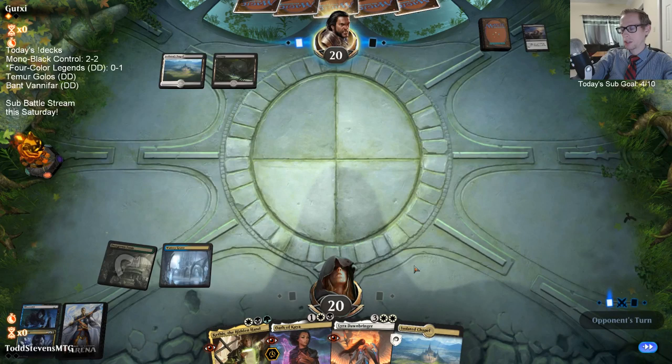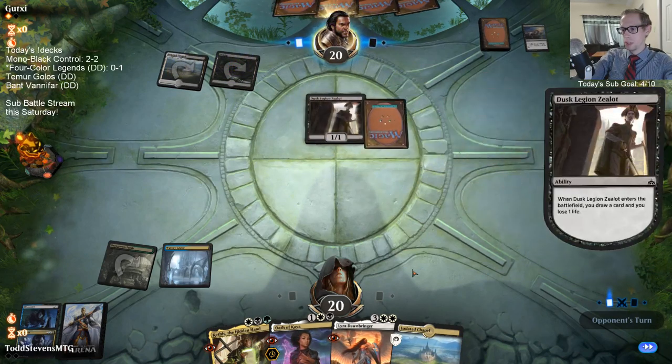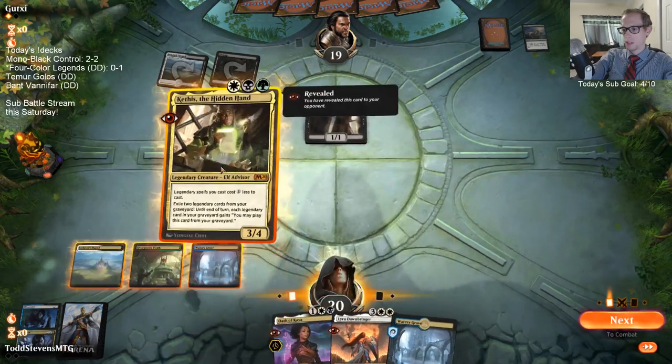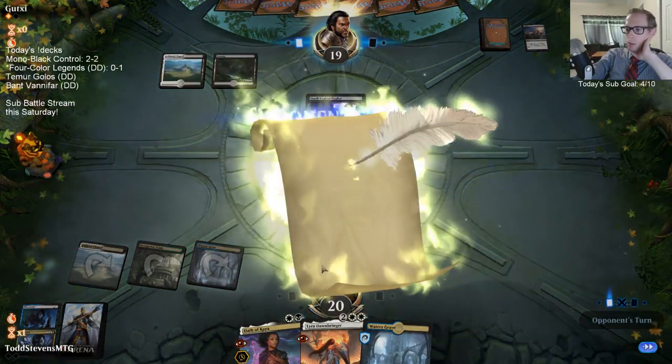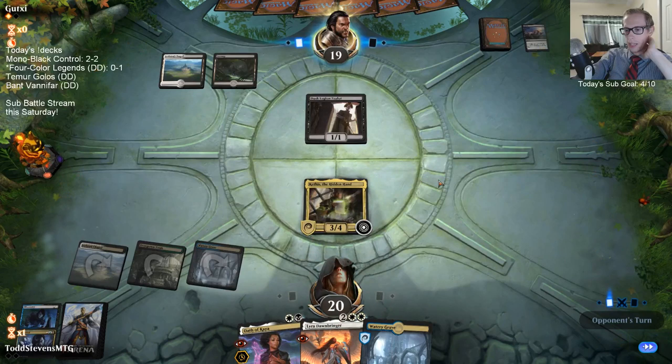Putting Lyra back - yeah, keeping Lyra is definitely greedy. But remember, Lyra would only cost four mana with Kethis, so we would be able to curve Kethis into Lyra if we have the other white source.